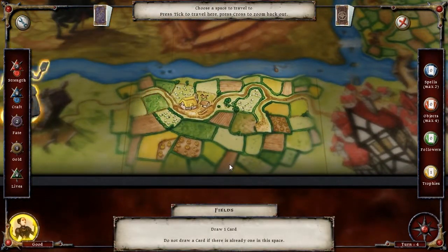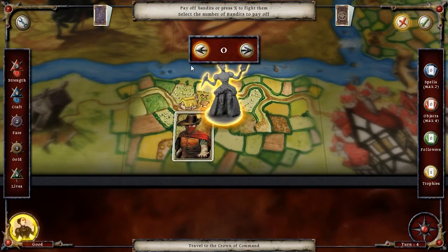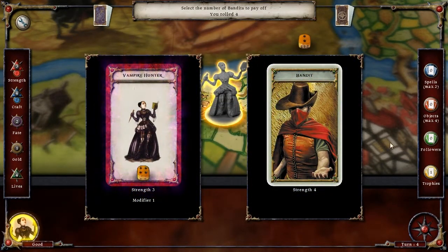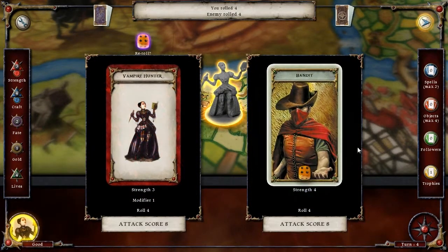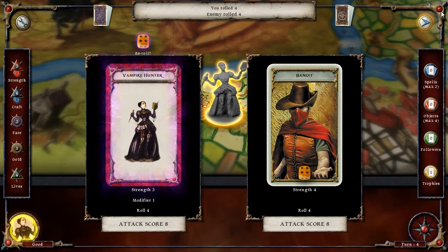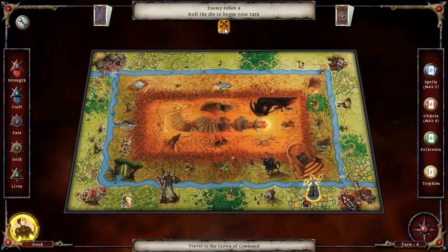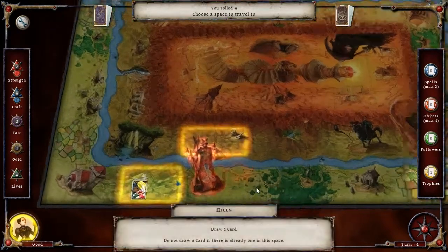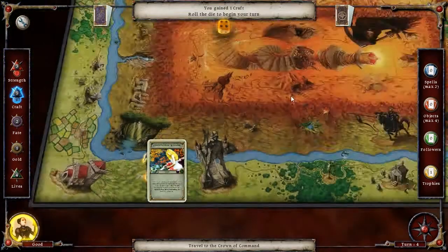Under the fields, another bandit. No, I'm not gonna pay you money. He actually made it — we'll call this a standoff for now, bandit, but I will return more powerful than you could ever imagine. Back over here, we're gonna grab a craft spell or skill.